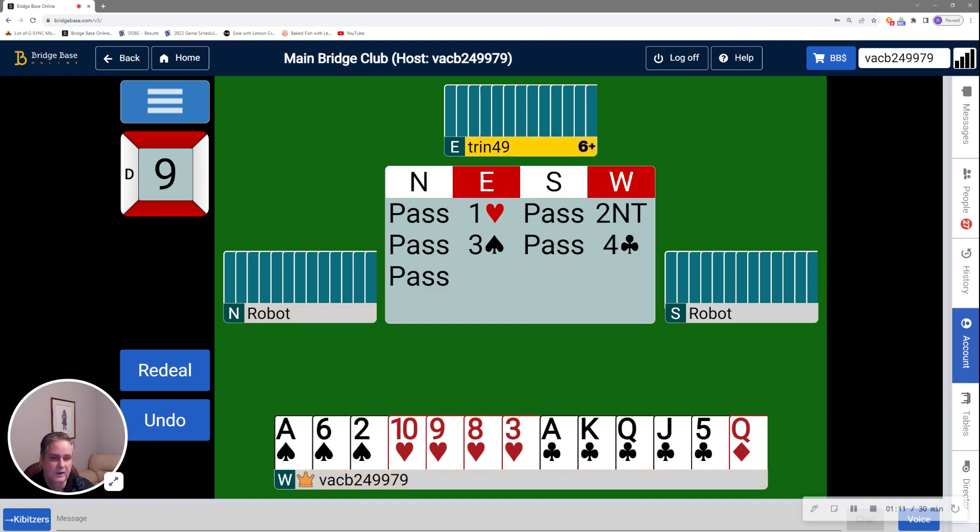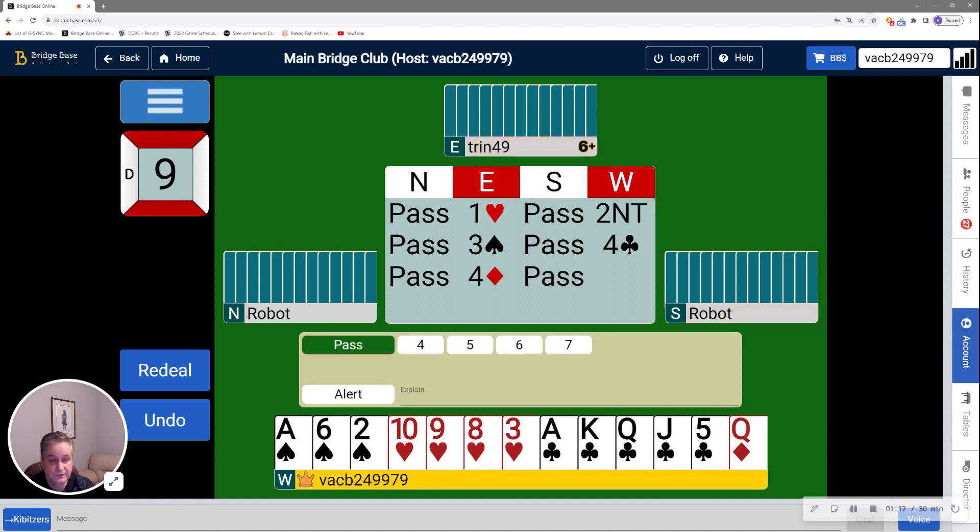Four clubs shows the ace or king of clubs and says I'm looking for slam in hearts. Partner could bid four diamonds — that's good news. If partner had bid four hearts, they would have said they had a dead minimum and were not interested in slam. By bidding four diamonds, they're not saying absolutely they're going to slam, but they're saying they're encouraged. I like that, and I like having five clubs on the side which are probably going to be running tricks with lots of discards. So I'm going to continue with four no trump.